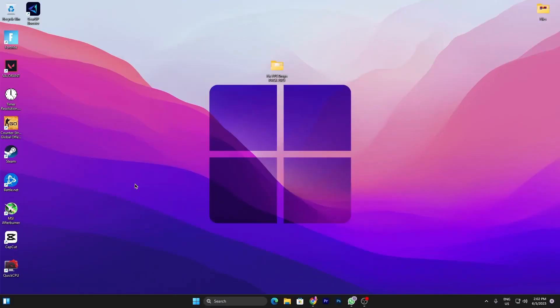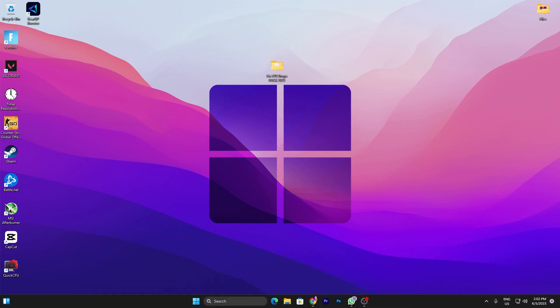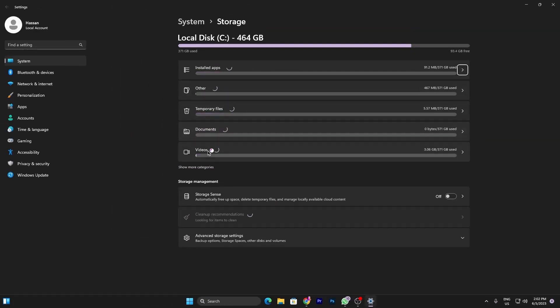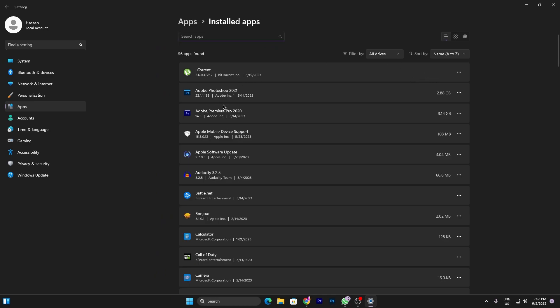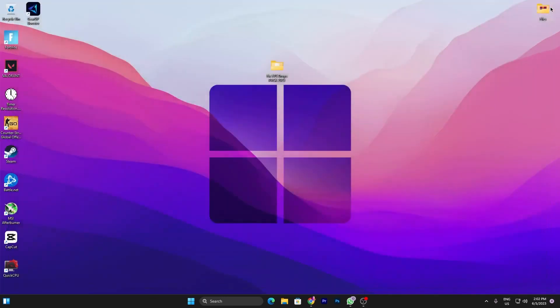Before going on to the main step, first make sure to refresh all your Windows files. Go to Windows search and search for 'delete temporary files', open up the settings, go for the 'Show more' category, and make sure to uninstall or delete all unused files from here. Go into the installed apps folder and uninstall all unused applications from your PC, and also delete all temporary files.